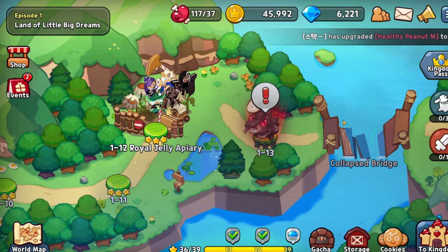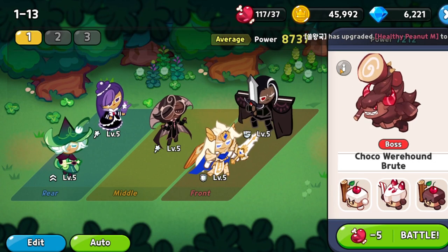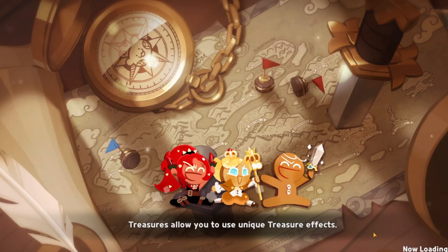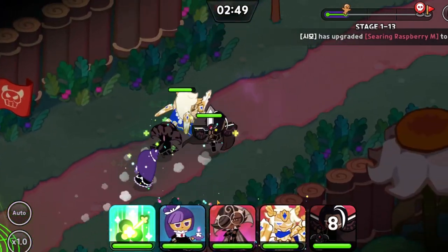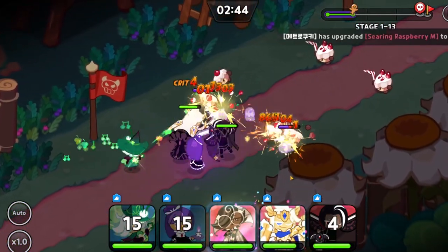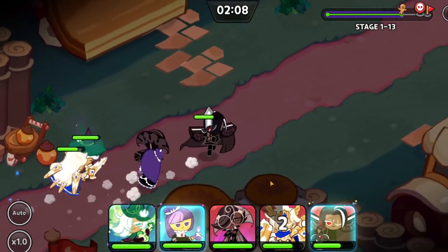Our next quest - this has to be a boss. Yeah, it has a boss! We can't find information about him - let's fight him, let's go! I turned the speed to normal for this stage because it's our first boss battle, so we want to make the most of it. I'm gonna save up all my abilities for the boss - let's see if we can one-shot him.